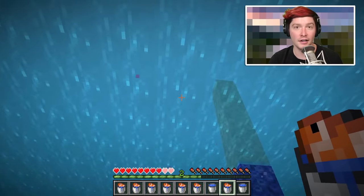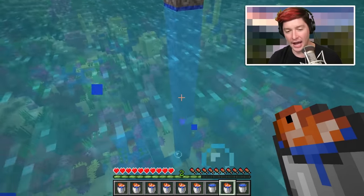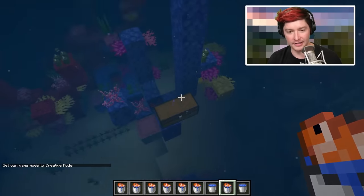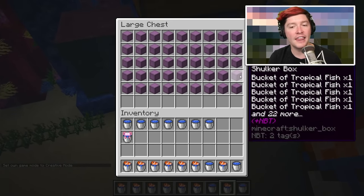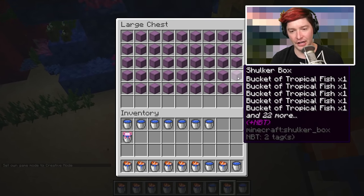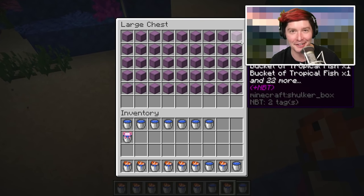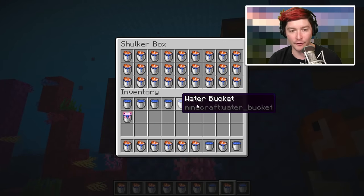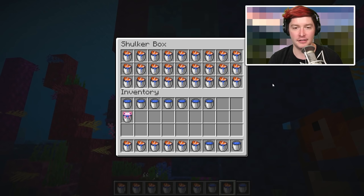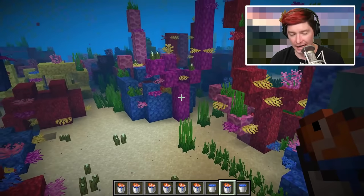I would suggest getting lots of buckets and putting them into shulkers, because then you can store a ton of tropical fish in buckets in one location. This double chest full of tropical fish is 1200 fish — you would need double this amount. You need basically two double chests of shulkers with fish in every slot to have 2400 fish.